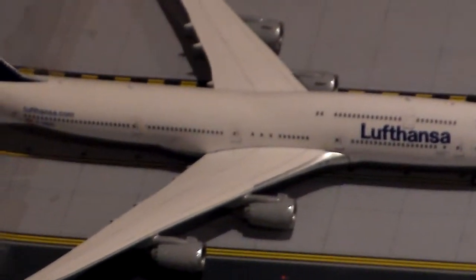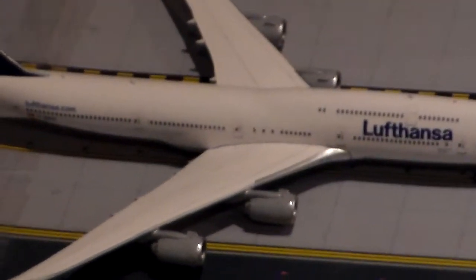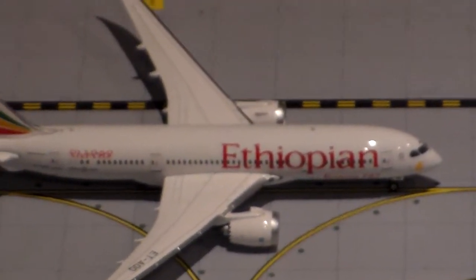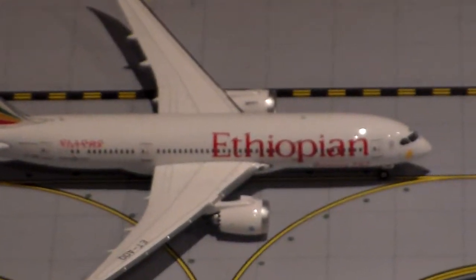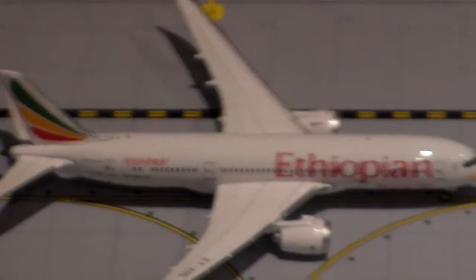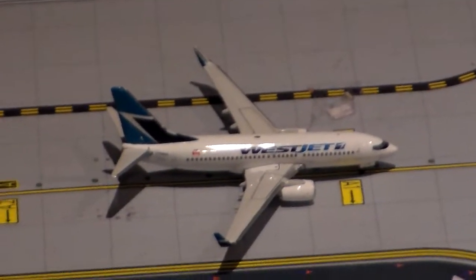Lufthansa 747 Series 8 Intercontinental, and that's going to Frankfurt. Ethiopian 787 Series 8, and that's going to Addis Ababa. And this is my new one — the WestJet 737 Series 700. I'm so happy Gemini Jets released this one, and that's going to be going to Calgary.